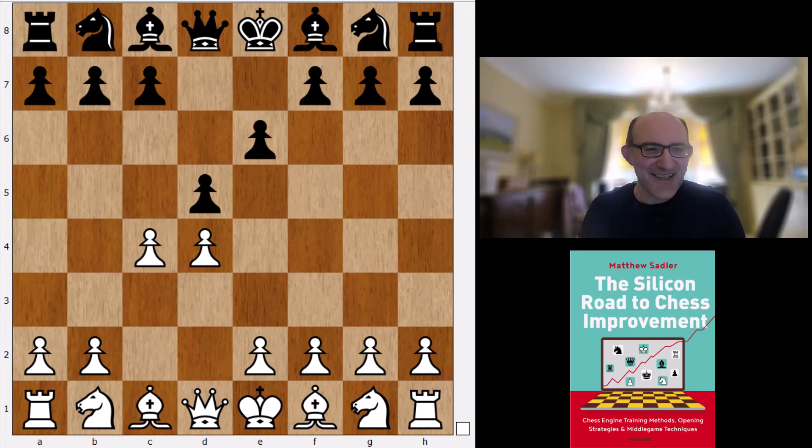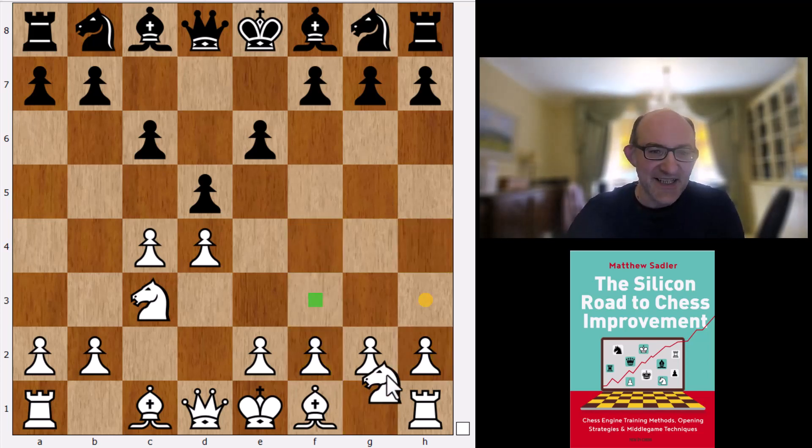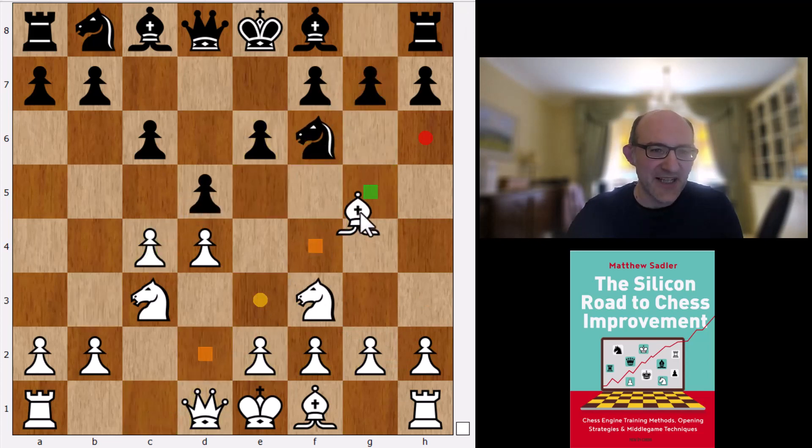So c4, e6, Nc3, and then c6. Mr. Beavs will be jumping up with joy because it's a semi-Slav — and through quite a risky move order, the triangle semi-Slav. Often played by Black players in order to avoid the Botvinnik system; the idea is that you can meet Nf3 with d×c4 without having to allow the sharp Nf6, Bg5. Obviously Stockfish isn't particularly scared of that — it just thinks this is the best move order.